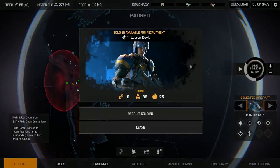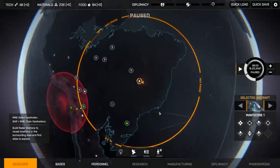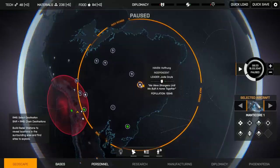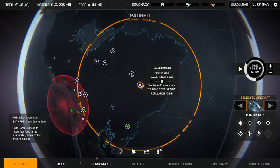Looks like we've got our first potential recruit — a new Jericho Assault Trooper. Well, we've got resources to spare, so we'll take him. I have to imagine that in the final game, the type of soldier you're offered will be based on the type of haven you find them at. In this case, it probably should have been an independent soldier.